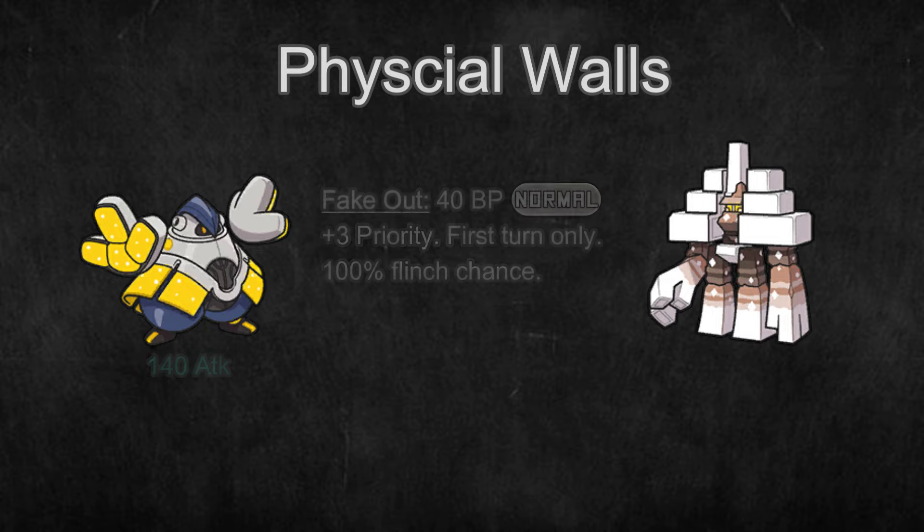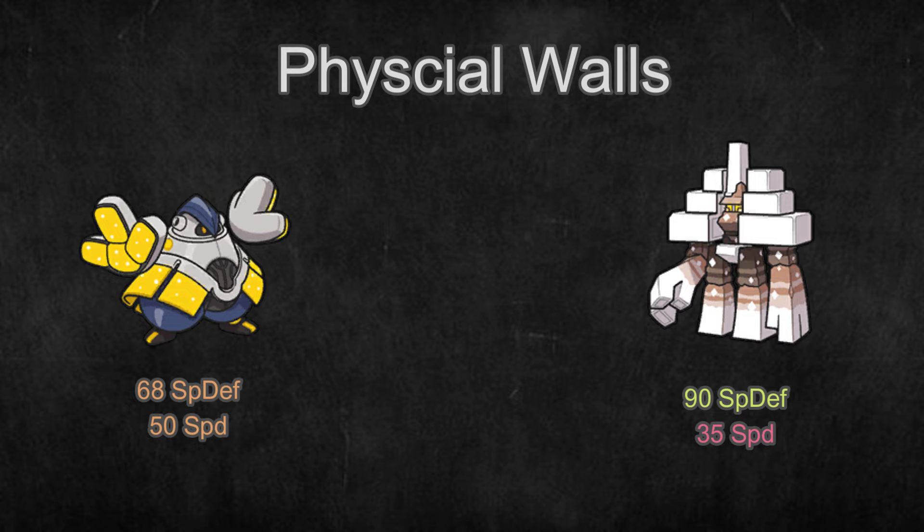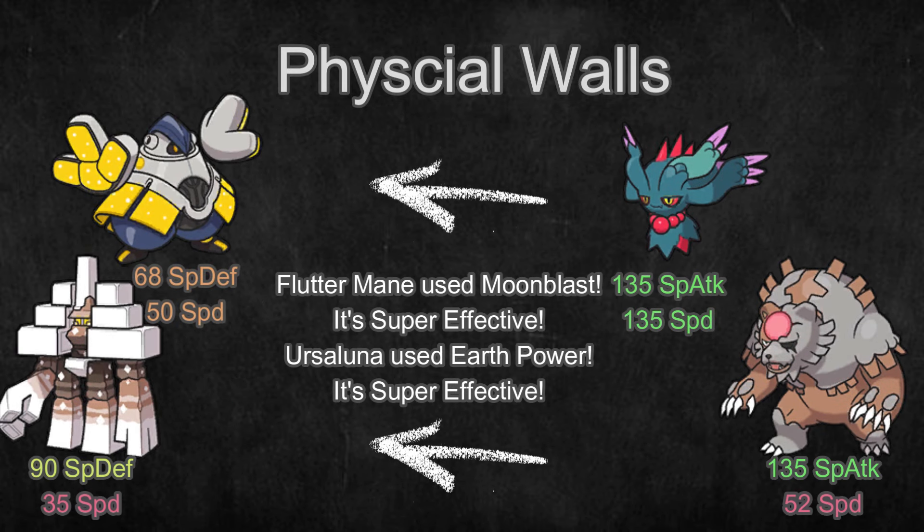These Pokemon's weakness is that they're quite slow and have low Special Defense, so hard-hitting special attackers with fast or even middling speed will be able to take them out.